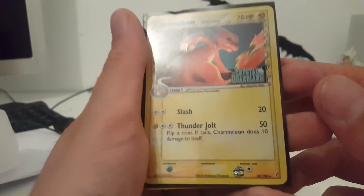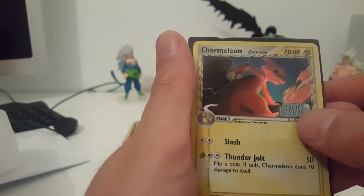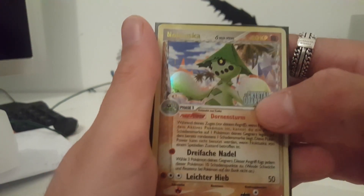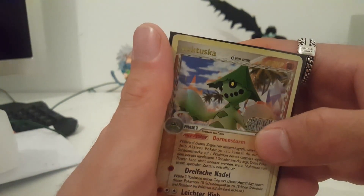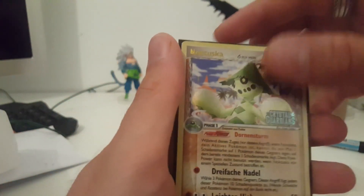What is this? Charmeleon holo delta species — it also has the set logo on there, gold name. It's only in German, that's too bad, but it has the gold name in there.